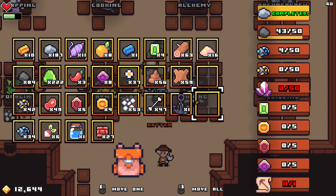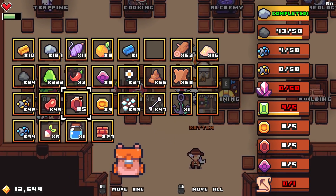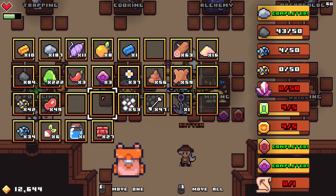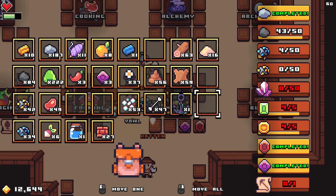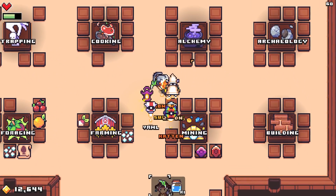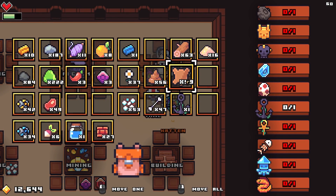We don't have any of the bugs - we'll get there later. We have gems, so let's just deposit all the gems that we can. We are still missing the crystals - we're missing like two of these gems. That's okay, we'll deposit some ore as well. Alchemy - these are just potions, we'll get there soon.